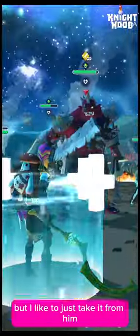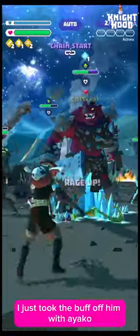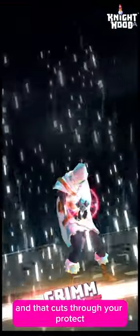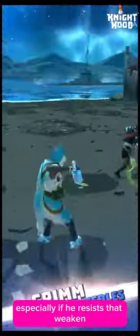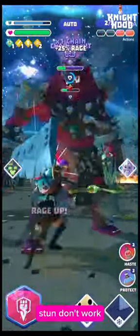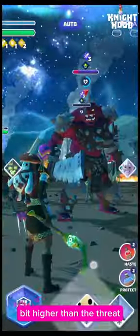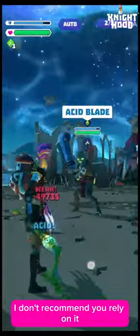Ayako comes with a fury buff already on him — it's an infinite buff and you've got to get rid of it. You can overwrite it with weakened, but I like to just take it from him with Ayako. I'm starting this fight in round two to get straight into it. As you see there I just took the buff off him. Overwriting it with weakened works just as well, but if your weakened doesn't land then he has fury, which cuts through your protect and gives him his standard damage. So if the threat is higher than your rift power it gets a little bit dangerous, especially if he resists that weakened.